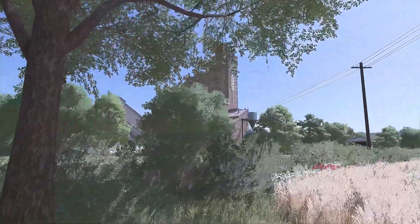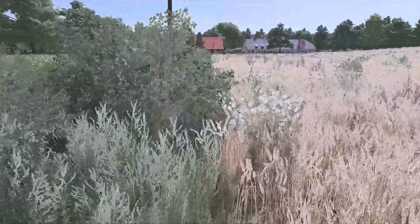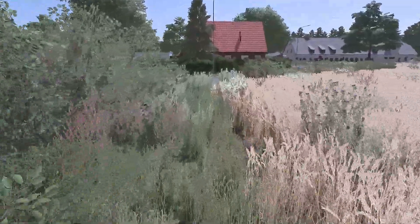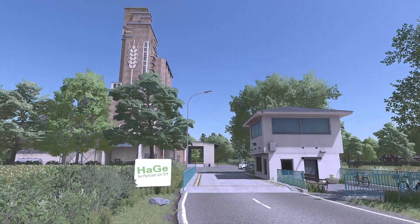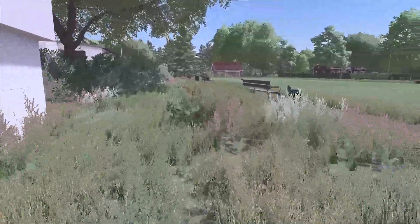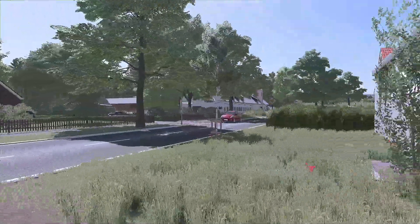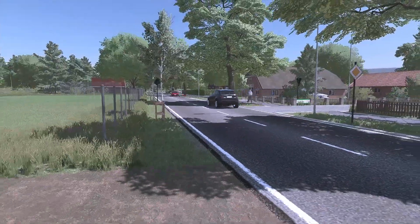Dann habt ihr im Video auch schon die Getreidemühle gesehen, die man hier im Hintergrund ganz gut sehen kann. Da haben wir dann den Eingang dazu, mit einer Waage – auch ein sehr schönes Gelände. Wenn man hier dahinter geht, haben wir den Fußballplatz vom Lieber Sportverein, SV-Liepe 09. Finde ich cool, macht das Ganze irgendwie lebendig.